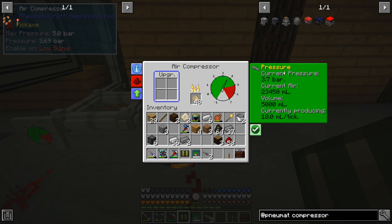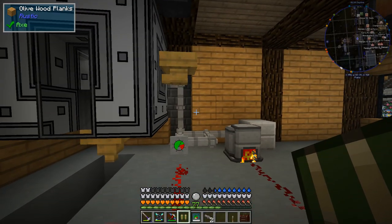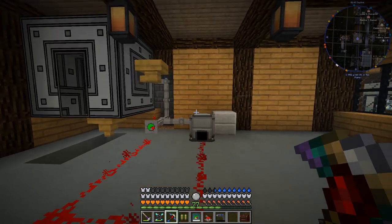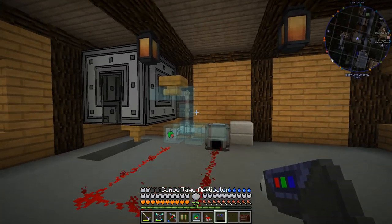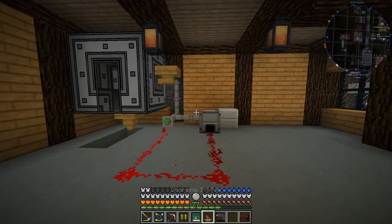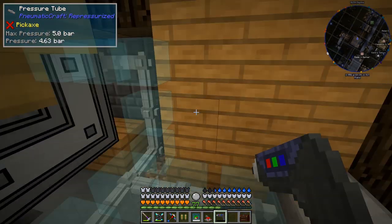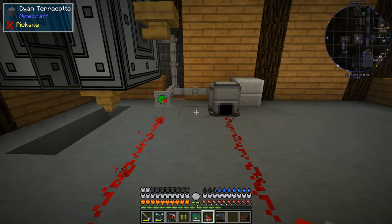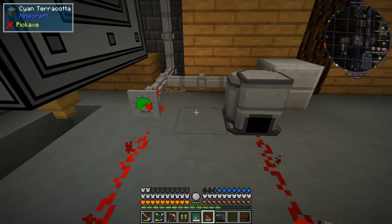Looking at the air compressor, it has a volume of 5,000 milliliters. It currently has 22,000 milliliters — over four times as much air as it has space for, which is what causes pressure to build up. When we have 10,000 milliliters in there that brings us to one bar, and every 5,000 milliliters above that brings us up another bar. The more capacity the network has, the more it can store and the less the pressure will change.